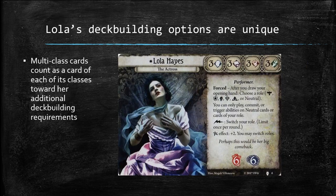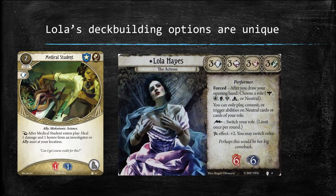Finally, we come to Lola Hayes, the neutral investigator released in the Path to Carcosa deluxe expansion. Lola's deck building options are unique: she can include Guardian, Seeker, Rogue, Mystic, and Survivor cards (level 0–3) and neutral cards (level 0–5), but her deck must include at least seven cards from each of three different classes, making deck building more challenging. Multi-class cards are a boon to Lola because they count as a card of each of their classes toward her additional requirements. For example, Medical Student counts as both a Seeker and Guardian card for Lola, meaning she only needs six additional cards from each of those classes.